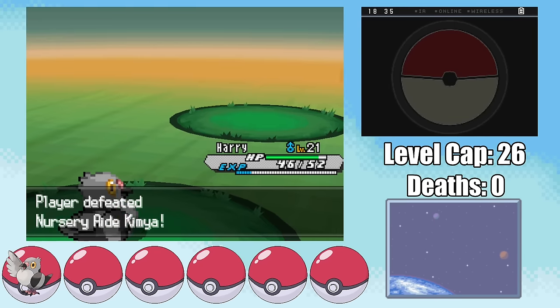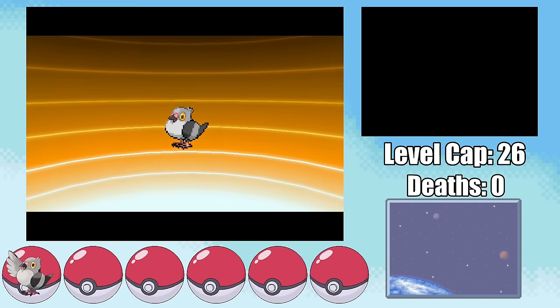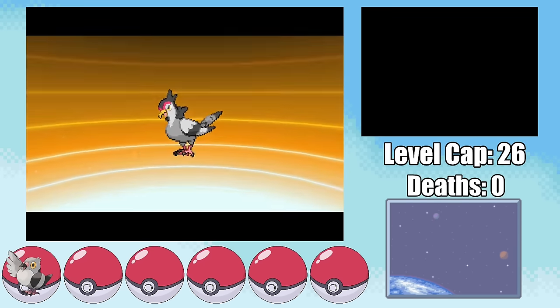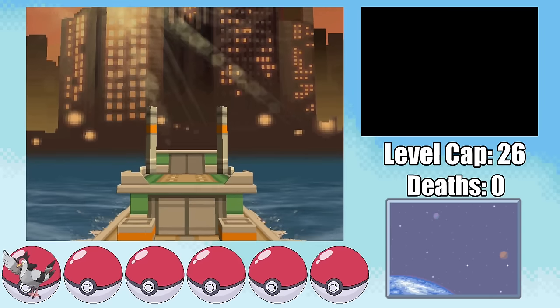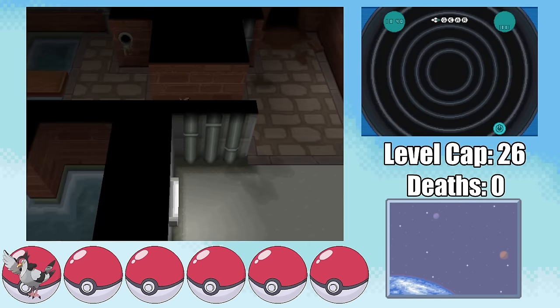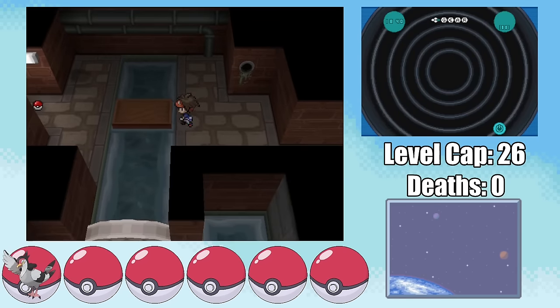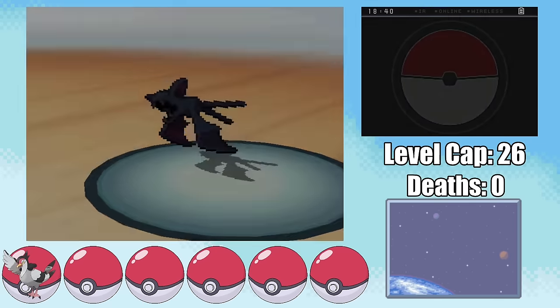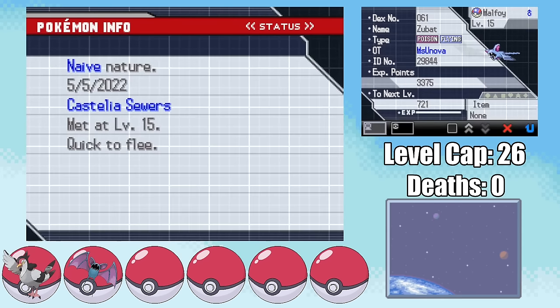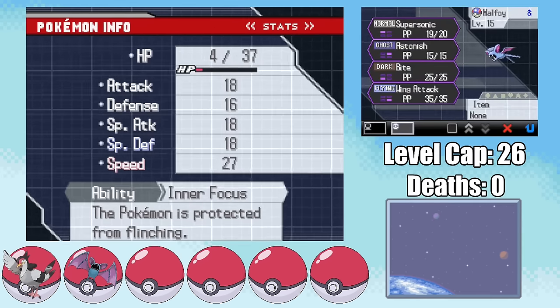Before I can go to Castelia City where I can get my second encounter, I need to backtrack a bit to deal with some Team Plasma shenanigans, during which Harry reaches level 21 and evolves into Tranquill. As soon as I get to the City of Opportunities, I immediately head to the Sewers — perhaps not the most appealing tourist destination, but for a Flying-type trainer it's the perfect place to find a Zubat. I go ahead and name it Malfoy, and much like Harry, it's got a Naive nature.